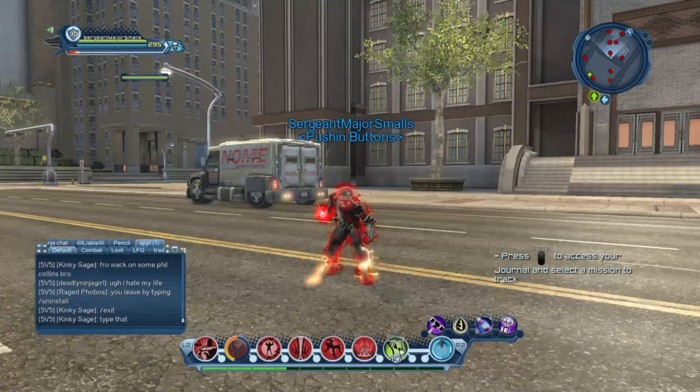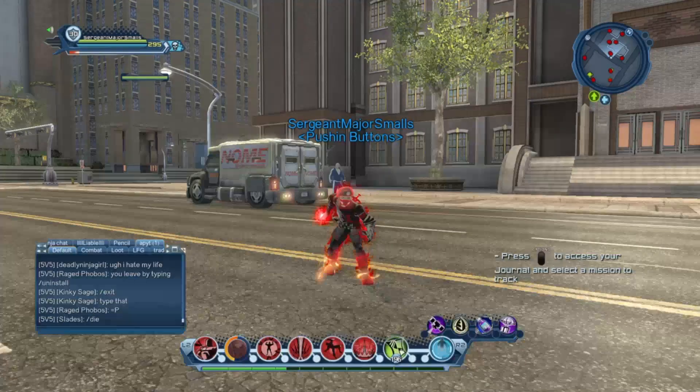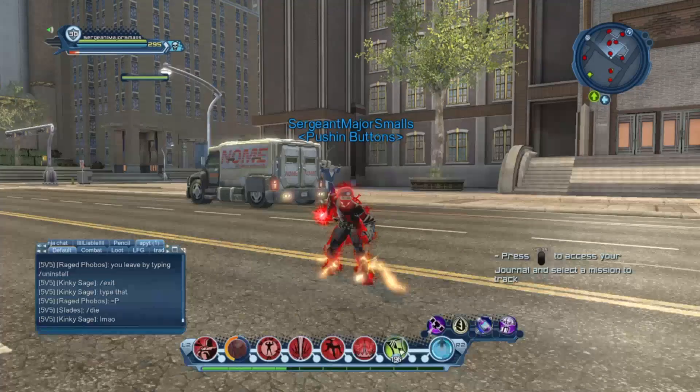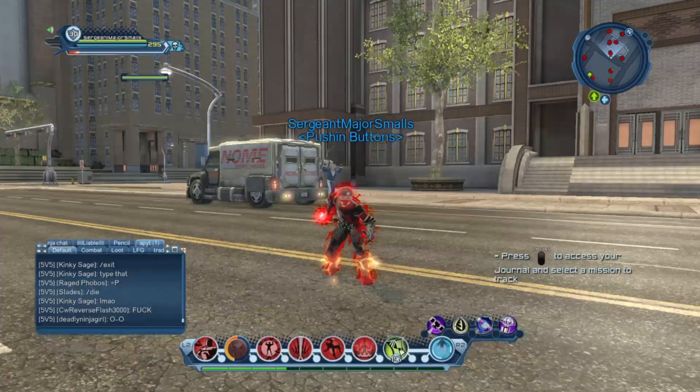Now teammates are going to get hit — there are some attacks that there's nothing a tank can do about. The attack is going to hit their teammates regardless, but there is a lot that a tank can do to prevent damage from happening to their teammates. The main things you're going to want to do are: pull, juggle, and counter.